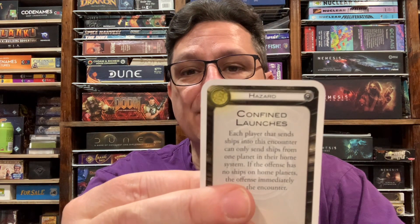Confined Launches: each player that sends ships into this encounter can only send ships from one planet in their home system. So if you only have one ship on each home colony, if you're going to join this encounter you're vacating a planet. Usually what's going to happen is you have a planet with two or three ships — depending on how early in the game the hazard comes up — and you may only be able to commit very small numbers, whereas maybe one player can send three or four ships, or even strip a planet completely and go for it.